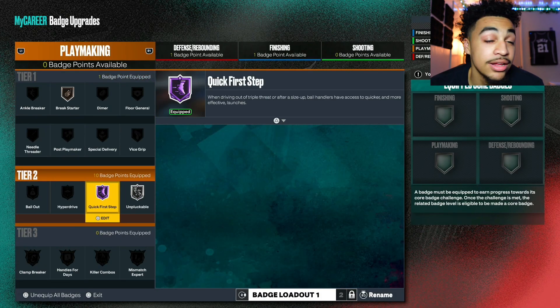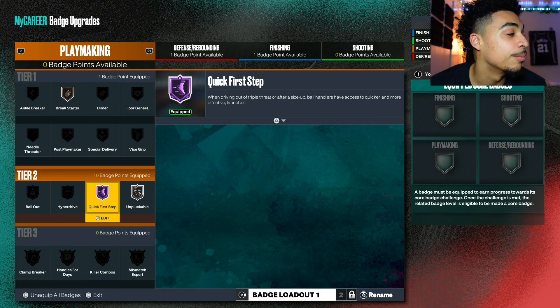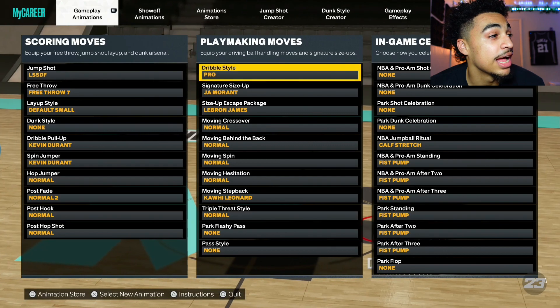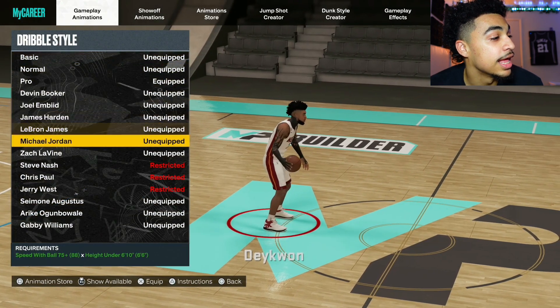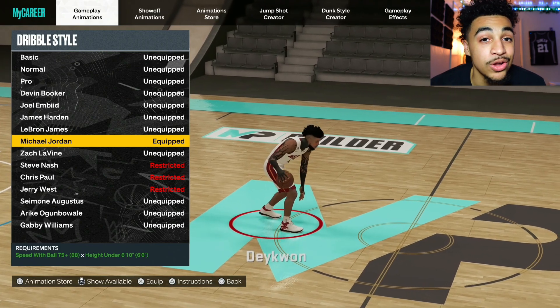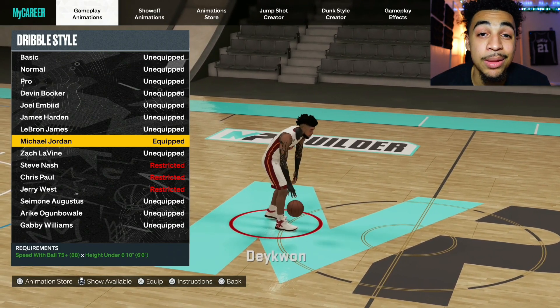Combined with that quick first step — that quick first step is huge — as well as the dribble style animation, which matters the most: the MJ dribble style. This one gives you the quickest speed boost in the game.